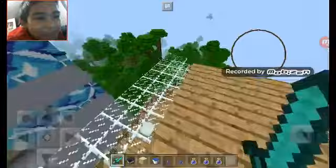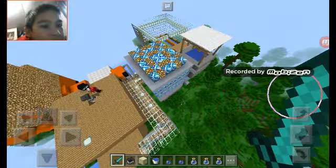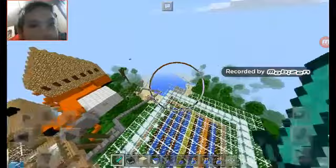So we're in our treehouse right now — like a city treehouse. And we got all kinds of stuff in our treehouse. We got a bathroom, a garden, a meeting room, a hot tub right there, a beach down there, and a brewing room.